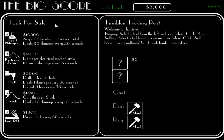Each new game starts in the store. You will have three crew members. Two of your crew members will already have a weapon. You have $3,000 in which to purchase another weapon to crack the safe.